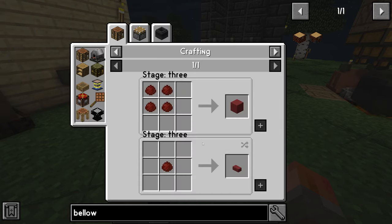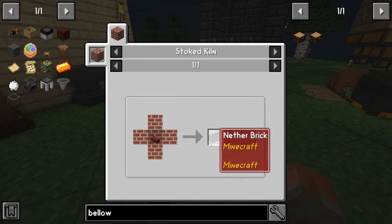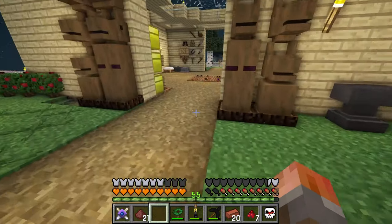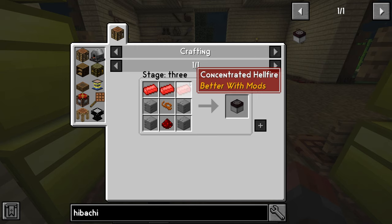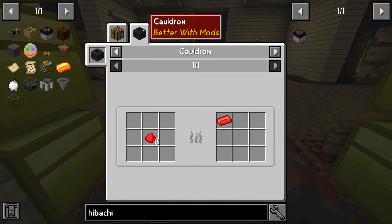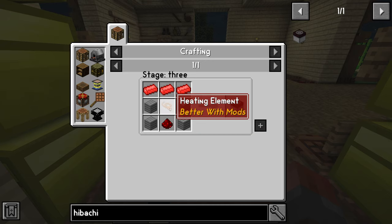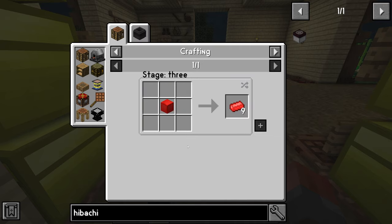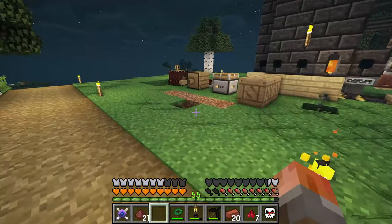Or I can turn it into unfired nether brick. Unfired nether brick is what gets converted into nether brick in a stoked kiln, so I may need to actually build a kiln structure first and then look at how I'm going to make the hibachi. I'm going to need some concentrated hellfire, which needs more hellfire dust. Everything else I need depends on this, so I'm back to creating more filtered hoppers.